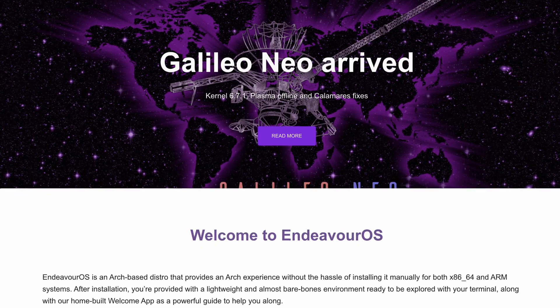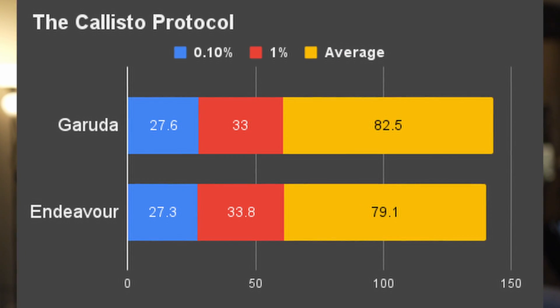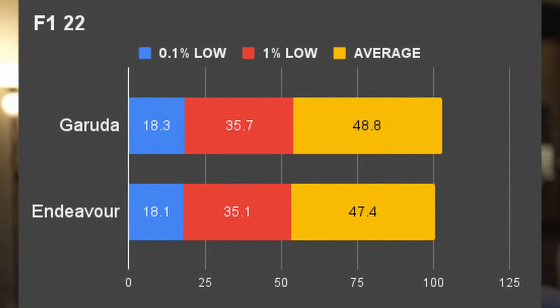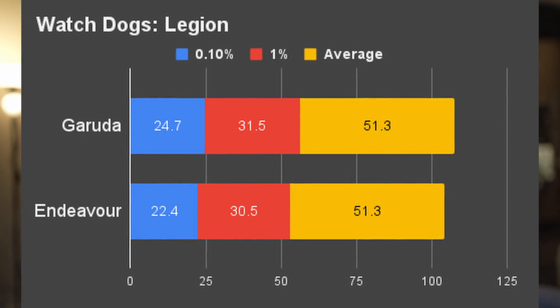Finally, comparing Garuda and Arch — I didn't install pure Arch but used Endeavor OS as a replacement to save time. Garuda performed better than Endeavor on Formula 1 across the board, and had better 0.1% low and average numbers on both Callisto Protocol and Watch Dogs. It was the only gaming distribution that kind of outperformed its base system. So the answer to whether gaming distributions perform better than their base systems: not at all. Overall, the best performing gaming distribution was Garuda, but its performance was on par with Endeavor OS — not necessarily better.